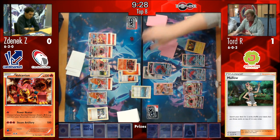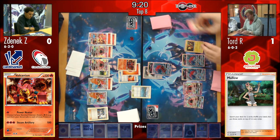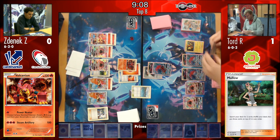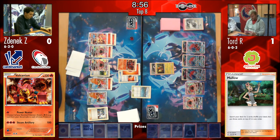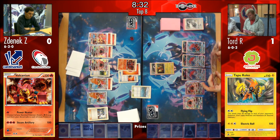And the Tapu Koko comes out here for a Flying Flip. That damage actually takes the Volcanions down to 160 - still not low enough for Zoroark to take them out with a Choice Band. However, it does take that Turtonator down to 170. But if he manages to do two Flying Flips, which is not out of the range of possibilities, this would put them into knockout range with Zoroark. Two Flying Flips here would really swing the matchup, allowing those Volcanions to be knocked out by Zoroarks. Tord with access to more Puzzles of Time being able to even grab those Choice Bands - and as we saw, there's no Field Blower in Zenyak's list, which means that once they're attached he has them for the rest of the game. So just for a DCE, he could be taking knockouts every turn.